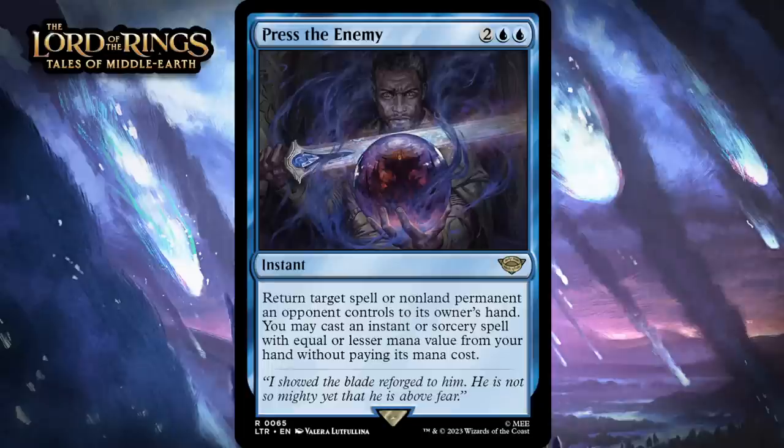Next, it's Press the Enemy, which costs two generic and two blue. It's a rare instant. Return target spell or non-land permanent opponent controls to its owner's hand. You may cast an instant or sorcery spell with equal or lesser mana value from your hand without paying its mana cost. The ability to bounce a spell off the stack or a non-land permanent is decent, but not great for four mana — this is another card where you go down a card in exchange for tempo, and that's often not a good idea in limited. The flexibility makes up for that some, but for this to really feel good you probably want to be casting something from your hand. Even when you do that, you aren't gaining a card of value, though you are generating some additional tempo. The bad news is you won't always be able to pull that off, especially because it's restricted to instants and sorceries with the right mana value. Overall, this seems pretty underwhelming for limited — at least for a rare. I think it's just a C.